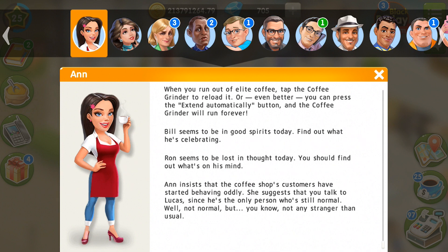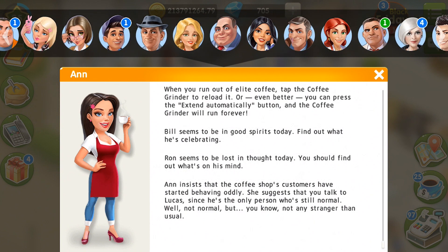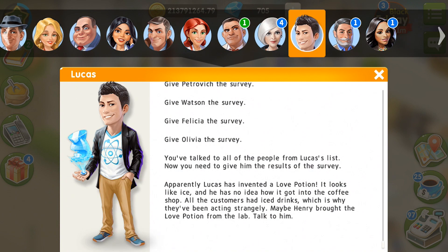Anne insists that the coffee shop's customers have started behaving oddly. She suggests that I talk to Lucas, since he's the only person who's still normal — meaning not any stranger than usual. Lucas says that I should have talked to all the people from his list, and I needed to give him the results of the survey. Apparently Lucas has invented a love potion. It looks like ice, and he has no idea how it got into the coffee shop. All the customers had ice drinks, which is why they have been acting strangely.